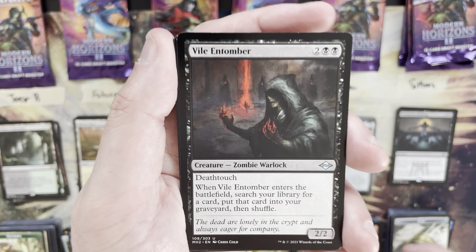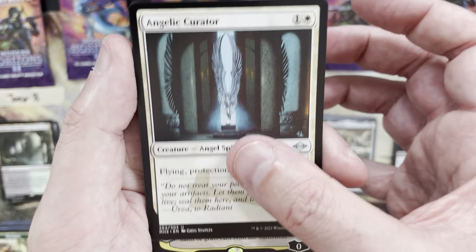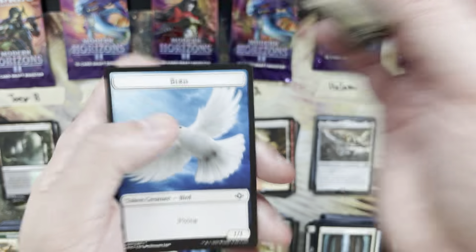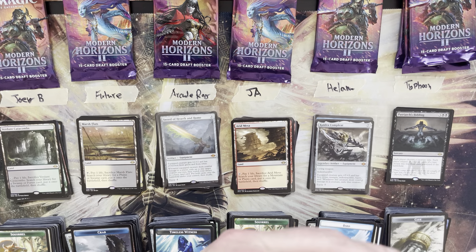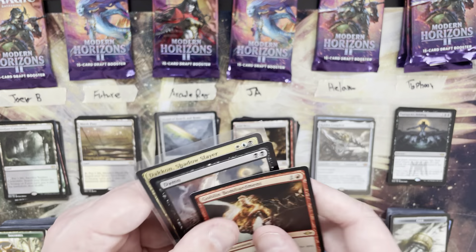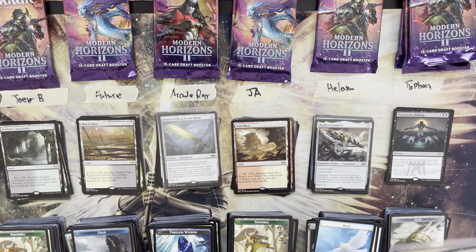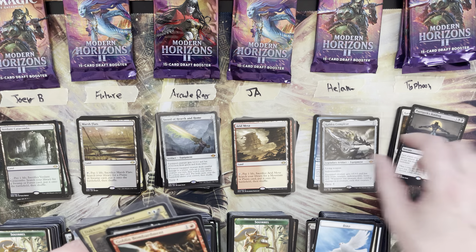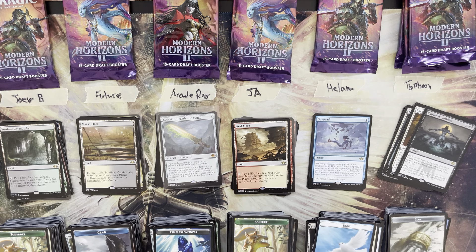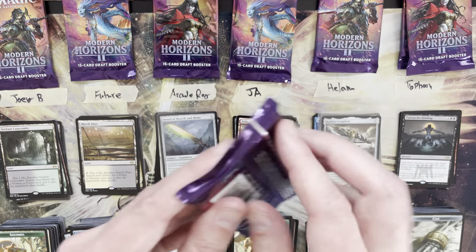Second pack for Helam: Blossoming Calm, Vile Tumor, Said and Done, Angelic Curator — mythic is Dakkon. A mythic and a planeswalker at three mana value. Feels not great. So a three, four, five, and seven mana value for Helam this round, putting you at 21. Cauldron Complete back on top. Dakkon and Dehada as a duo — not a fun combination.